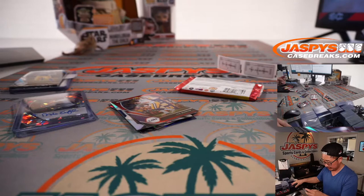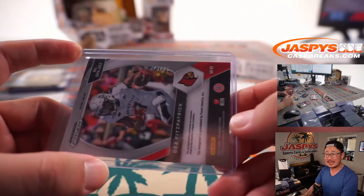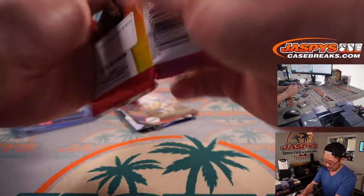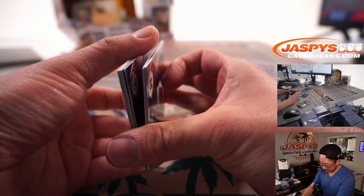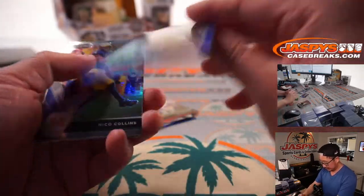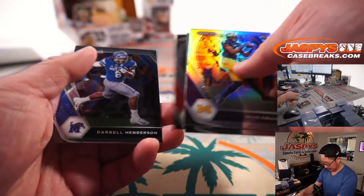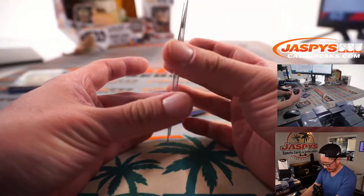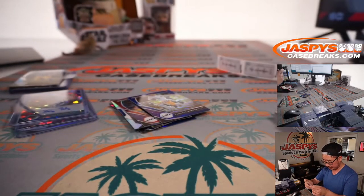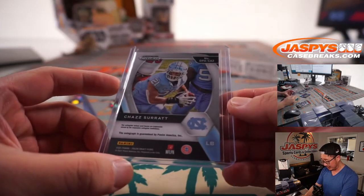Blue Ice, which is 74 out of 75. And the last one for PJ — good luck. There's a Marlon St. Brown, Terrence Marshall to 249, and behind Daryl Henderson is Chaz Surratt from North Carolina. And that is that — not numbered on this one.